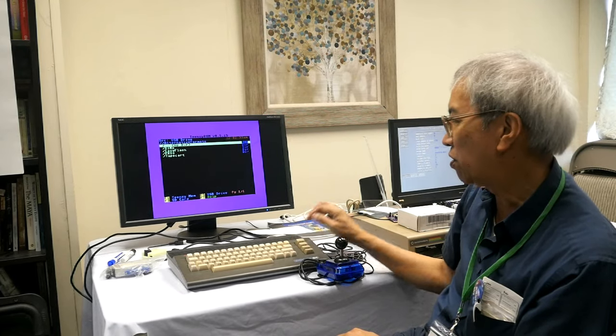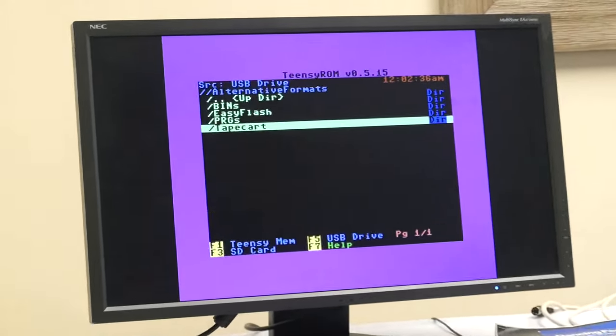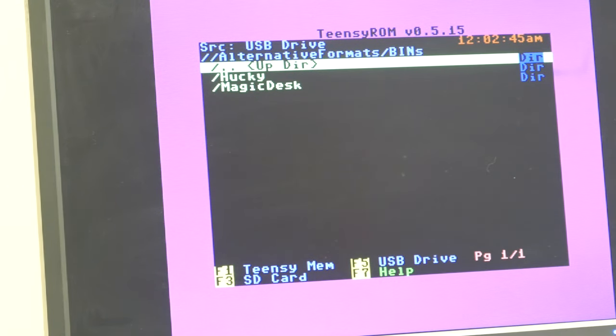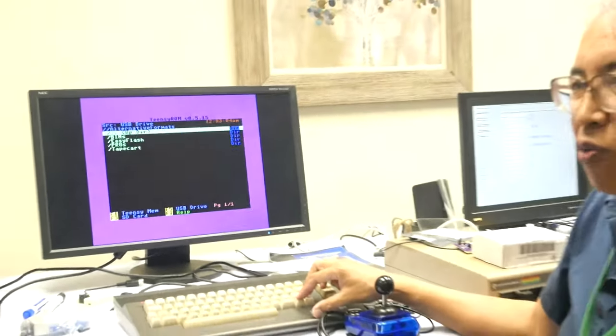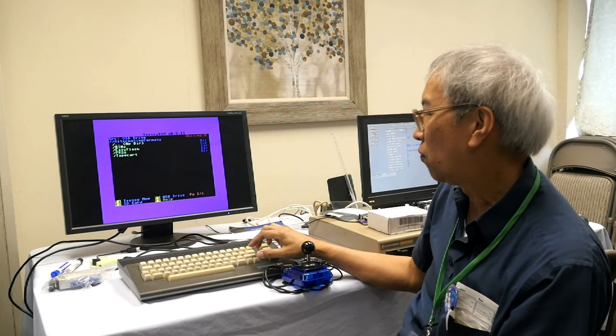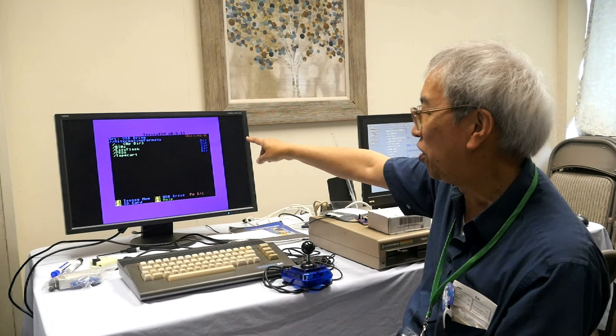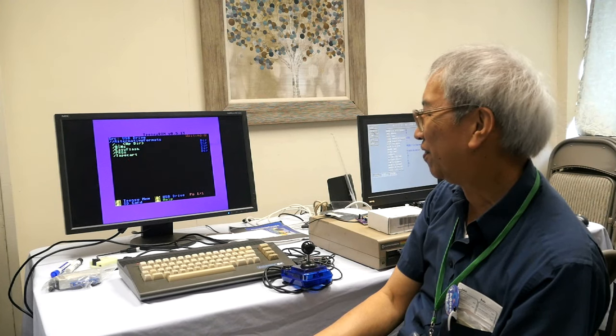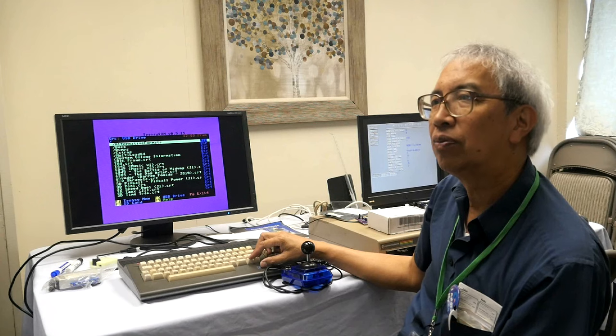Going into the Alternative Formats folder, we see bins, Easy Flash, PRG, tape cart — controlled by joystick too. In the bins folder: Magic Desk. Most of the One Load collection is in the Magic Desk CRT format. I know that GEOS has a CRT out there — if it isn't already in the One Load collection, Travis will put it in since there is a GEOS version in CRT format. Pro tip: SD card is a little bit faster for loading directories than USB.